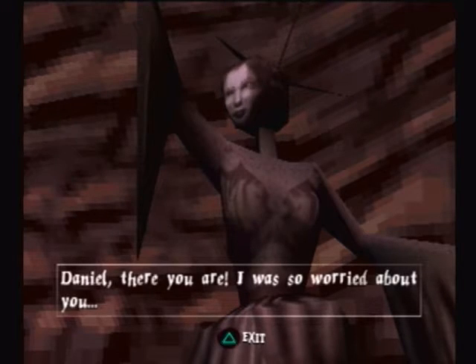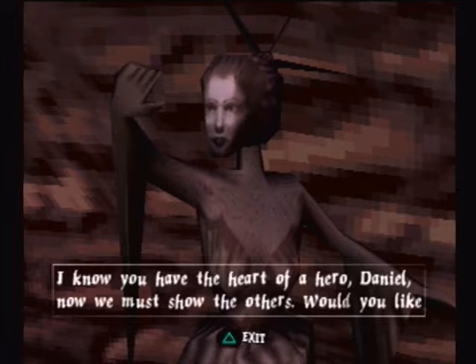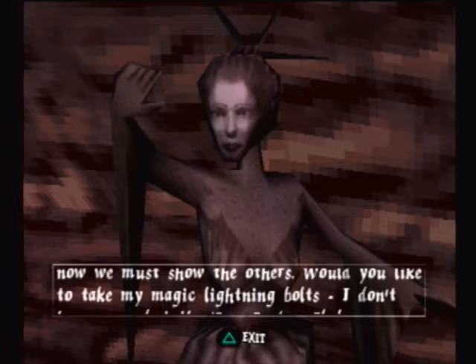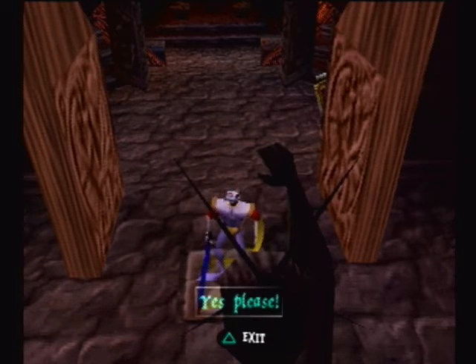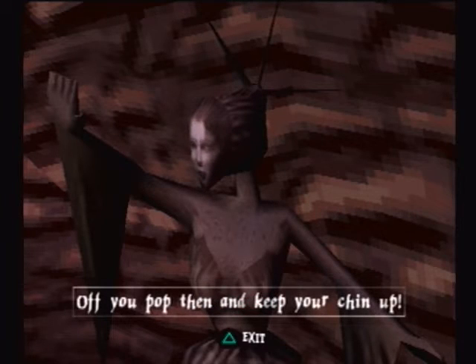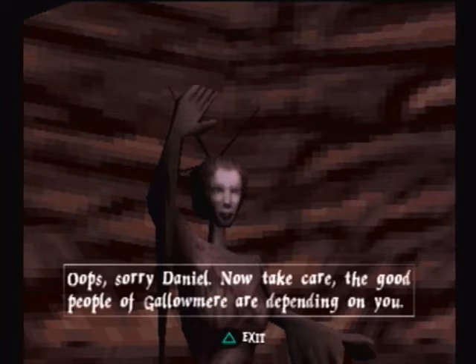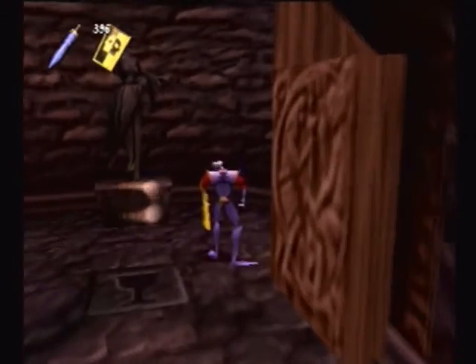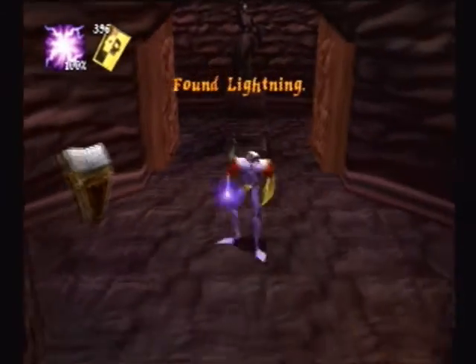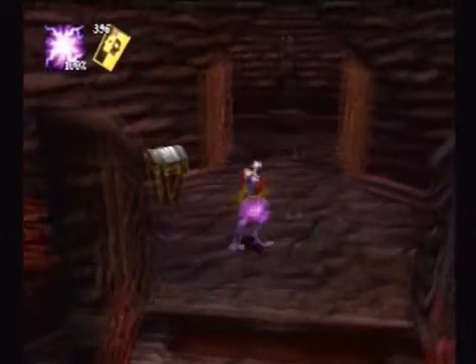An NPC woman appears: Daniel, there you are! I was so worried about you! I know you have the heart of a hero, Daniel. Now we must show the others. Would you like to take my magic lightning bolts? I don't have many, but they're very powerful. This woman was one of the ones mentioned in the books in the library in the town a few stages ago. If I recall correctly, the gods gave her a gift to help her fight, because I believe she was just using a pitchfork while carrying a baby in her other arm to fight off enemies — so they gave her magic lightning.